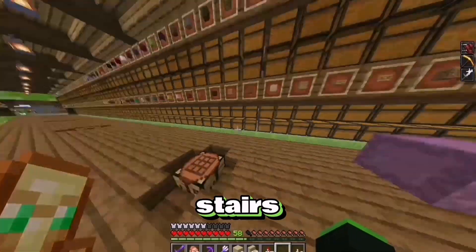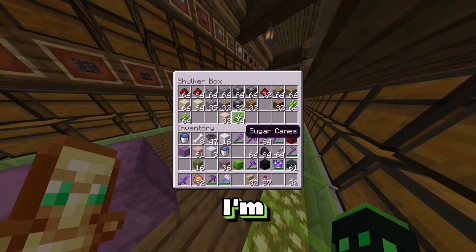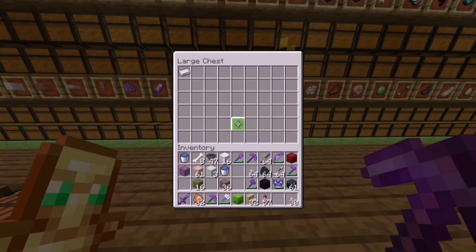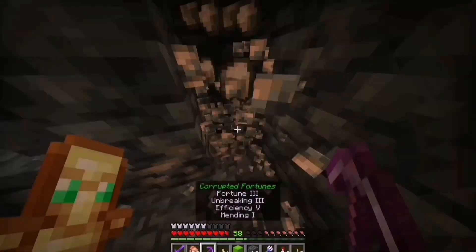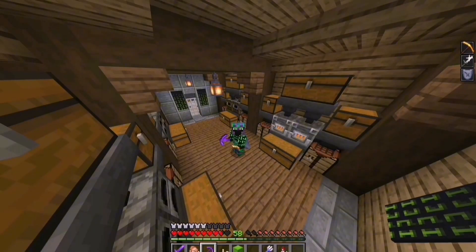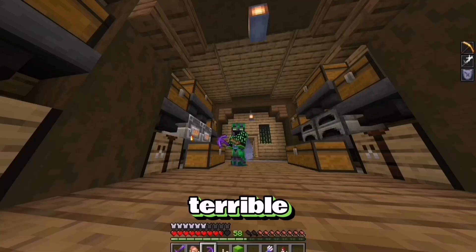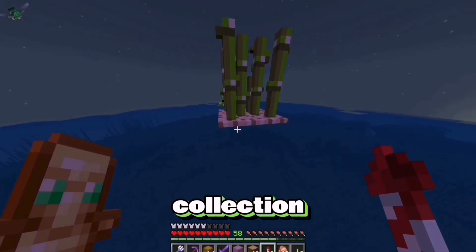Such as more cobblestone, birch stairs, a few more light grey terracotta, white concrete and white terracotta blocks. And I actually need four stacks of each one of these, not three. But I actually can't craft any more hoppers or pistons because I'm completely out of iron. So give me a few seconds. Nine stacks of iron - just need to smelt it. And now the iron's done smelting, let's craft everything we need and get this collection system built.